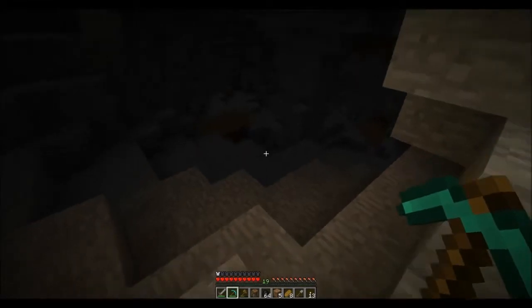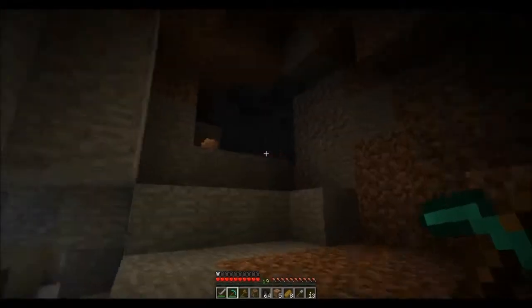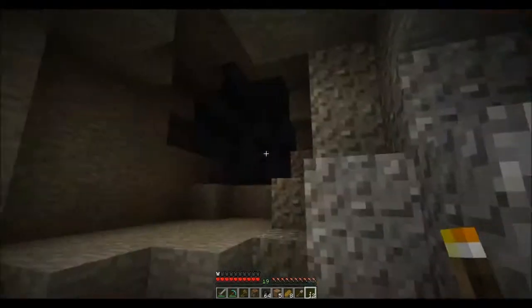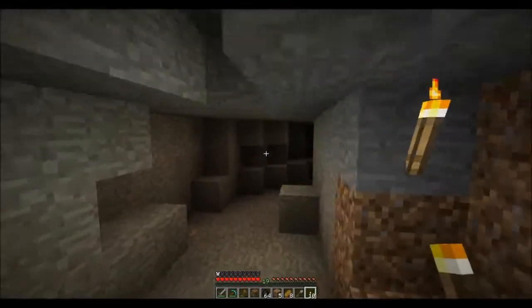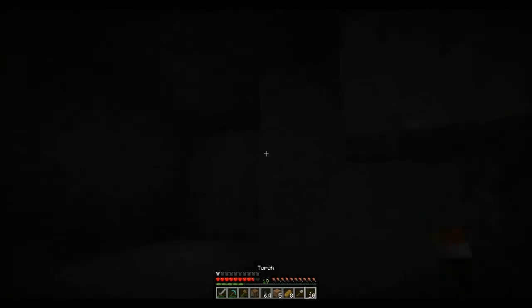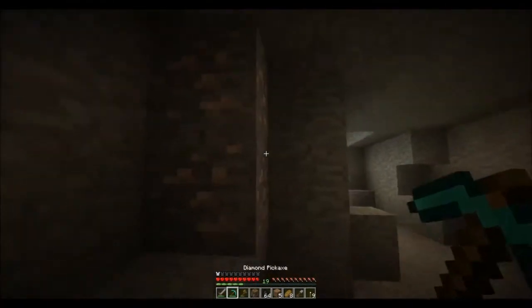Emeralds right there! There's gold over there, there's iron everywhere, coal, there's a skeleton over there, creeper party. Let's go this way to avoid some of that stuff first and to light up behind us a bit, so when we're in there we don't have anything sneaking up behind us to come and shoot us in the back. I'll just grab everything as we come out.